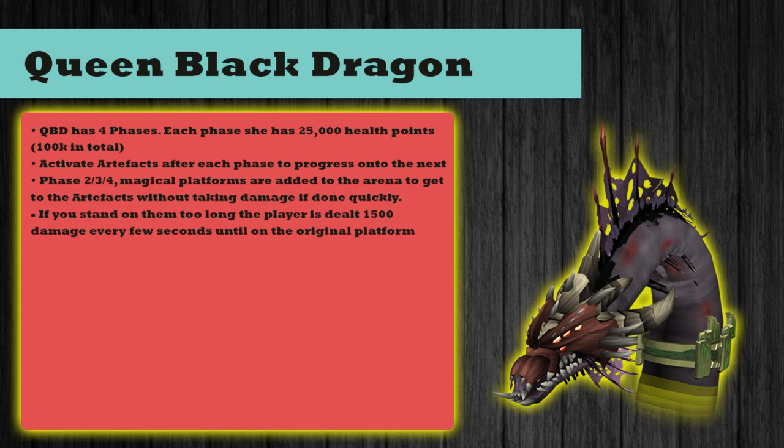So Queen Black Dragon has 4 phases. Each phase consists of 25,000 health points, so to kill her completely you would have to deal 100,000 in total. Activate artifacts after each phase to progress onto the next phase — basically after every phase an artifact will light up, you press it, then carry on to the next phase.